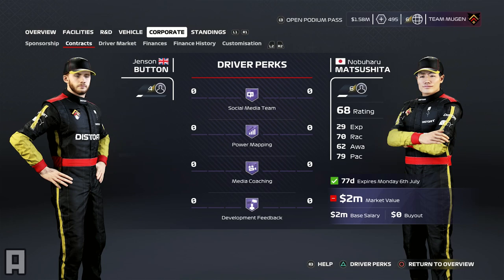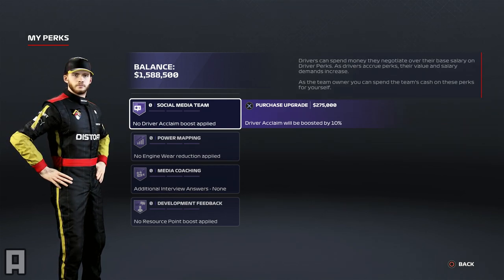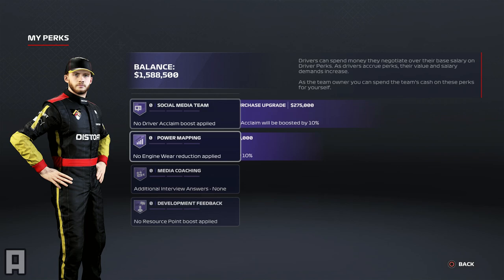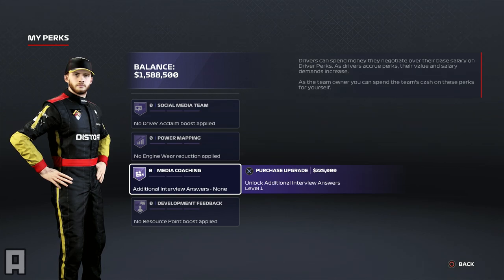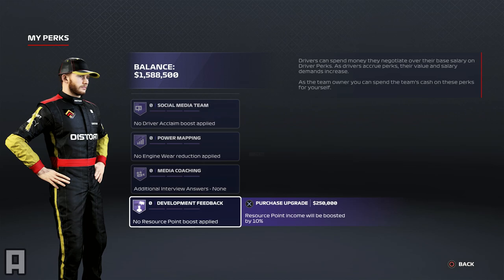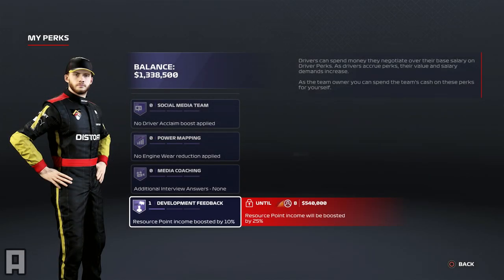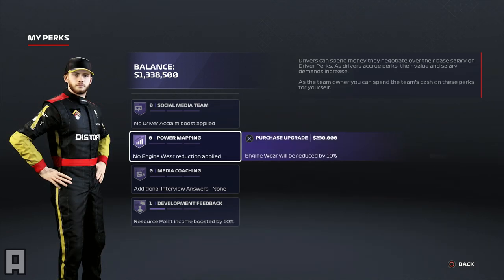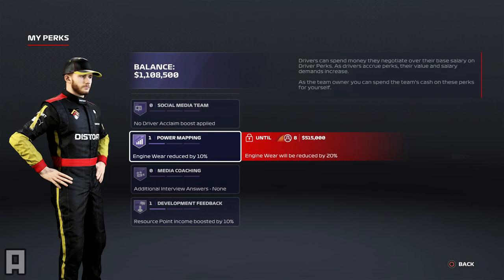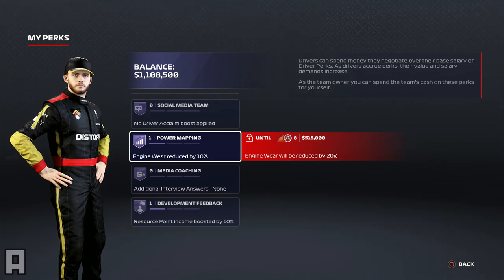For the first time, we are taking a look at these driver perks. This is something I was intrigued to look at because it does cost us a little bit of money to upgrade, but it has the potential to be really useful. We have one and a half million, which means we can't buy any facilities. But this one really caught my eye at the bottom - development feedback. We can increase resource point income by 10%, which is obviously quite big for getting upgrades on the car. I've decided to apply that one to ourselves, and it will be with us instantly for the Dutch Grand Prix. I've also gone for the power mapping, which will reduce engine wear by 10%, and considering we've had quite a few issues with durability so far this season, I think that one will really help.